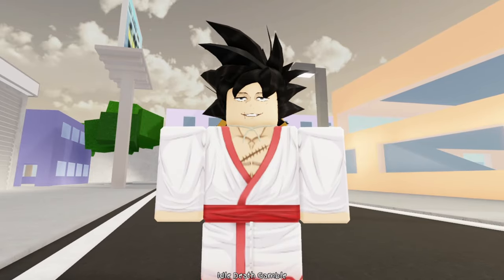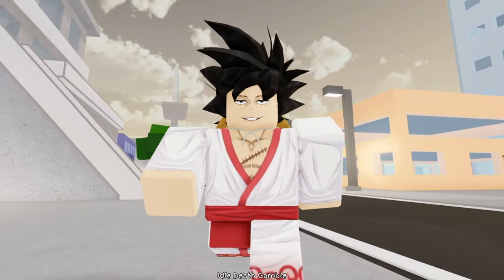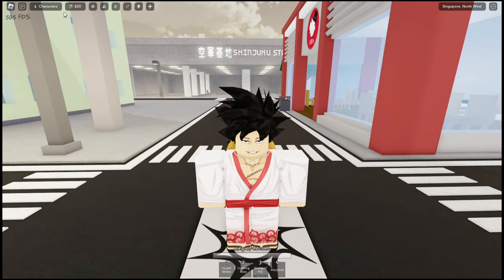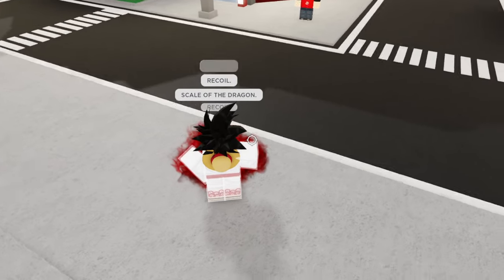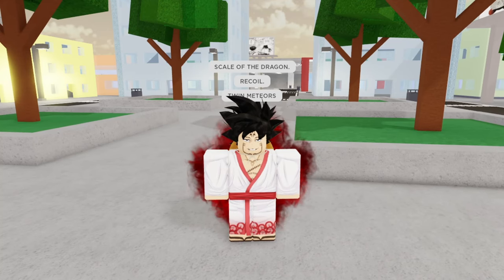Jujutsu Shenanigans released an update for Megumi, including a secret ability. Every time there's an update, there's something new in the game. For example, Yuji can do the world slash — when you press one and three, one and two, and R, you can do the world slash. That's like a secret technique you had to figure out by yourself.